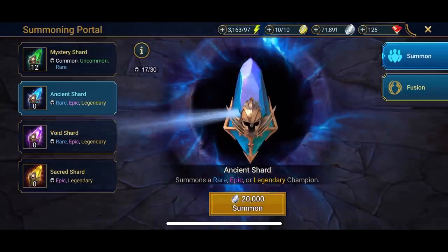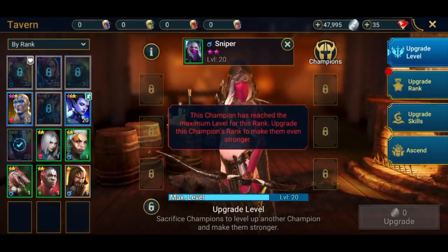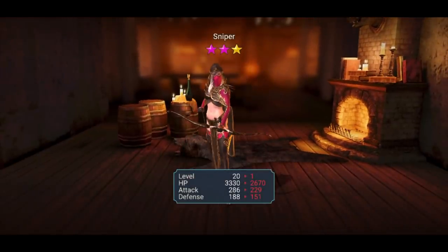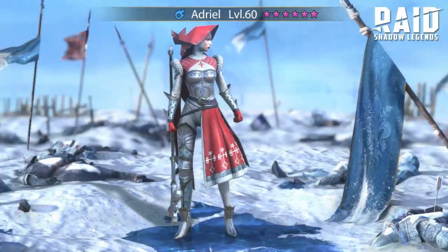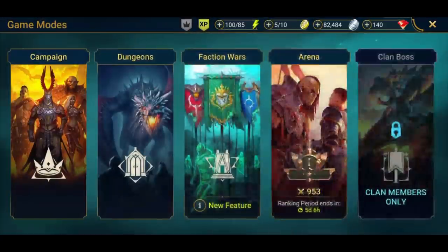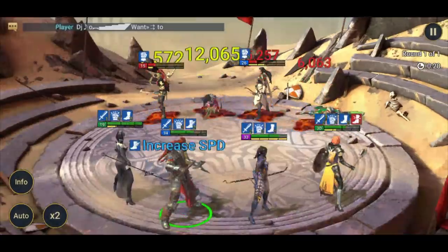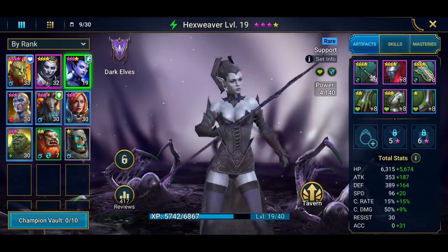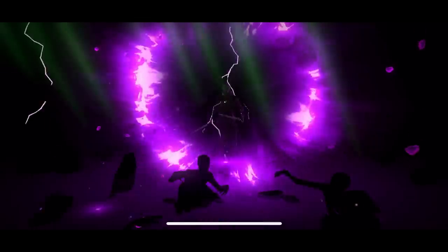Ancient shards can summon rare, epic, or even legendary champions. This lizard man is a support champion who enhances attack powers and restores health points. You also need to level up your champions by going to the tavern and sacrificing champions you no longer need. You can put your champions to the test against the massive Raid community in ongoing local and global tournaments including the brand new arena tournament. Head to the link in the description — new players get a hundred thousand silver and the Hex Weaver champion for free, found in your Raid inbox. Much love to Raid for supporting this channel.